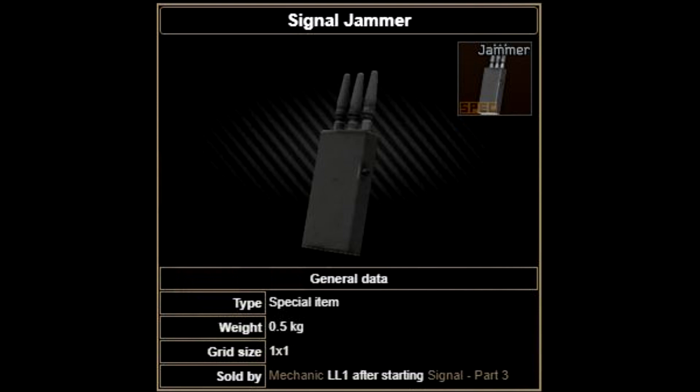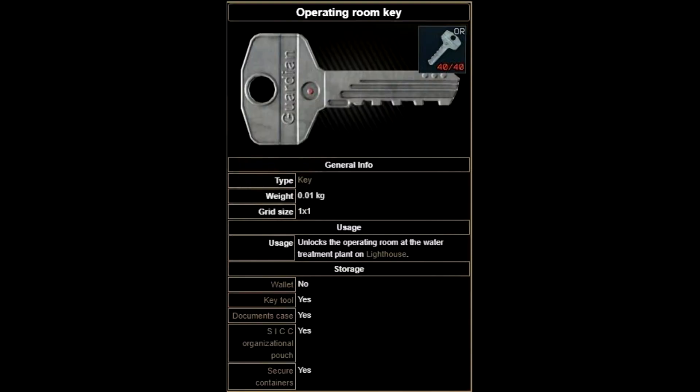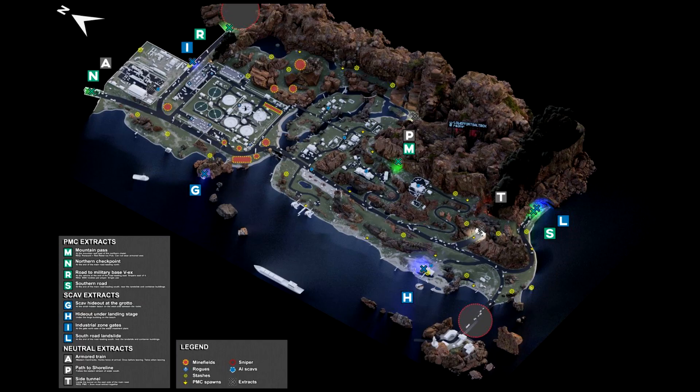Firstly, before you start the test, be sure to purchase the signal jammer which can be purchased from Mechanic Loyalty Level 1. You will also need to bring the operating room key, which can only be obtained from scav pockets and backpacks as well as looting jackets in the game.